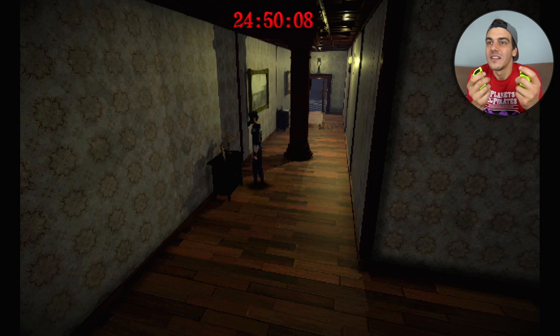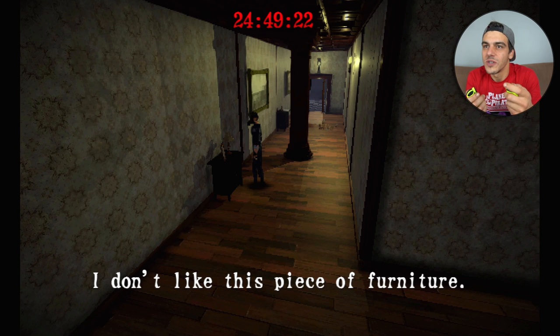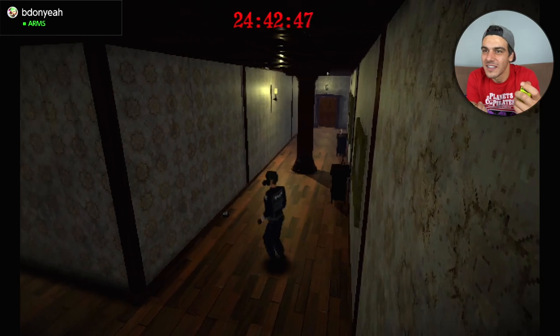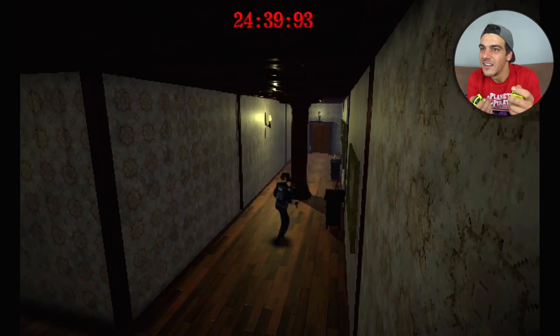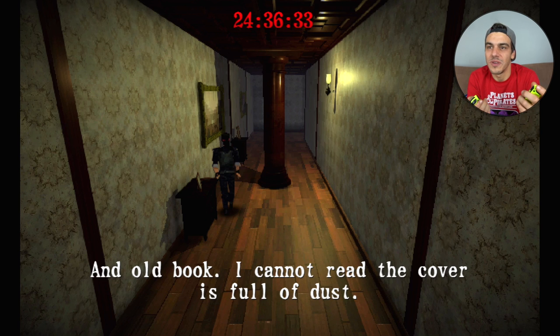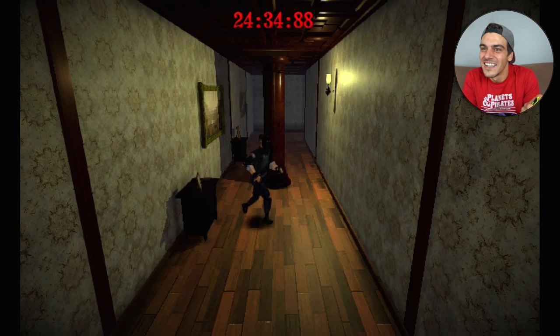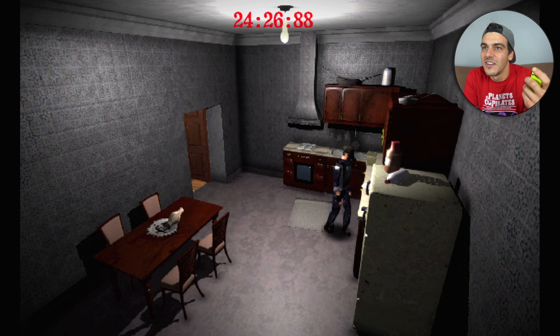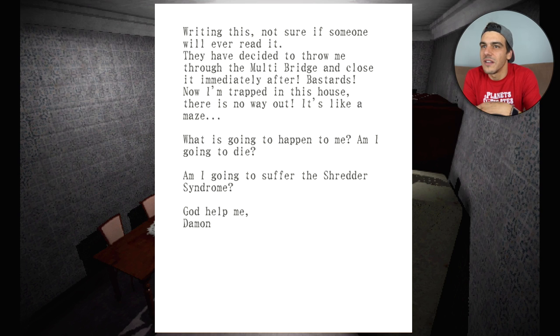Could you imagine if Resident Evil games had text commentary like 'I don't like this piece of furniture' as you walked through? Like it just talks crap about the house. Nothing particularly interesting in this house — resident grumpy. Got an old book. Going forward with 25 minutes left. A note says they threw someone through the multi-bridge and closed it immediately — now they're trapped. It's like a maze. What is going to happen? 'Am I going to suffer the shredder syndrome? God help me, Damon.'